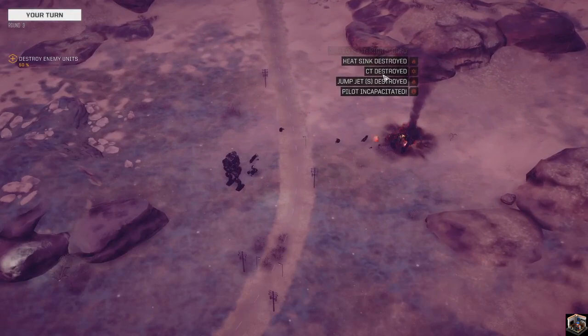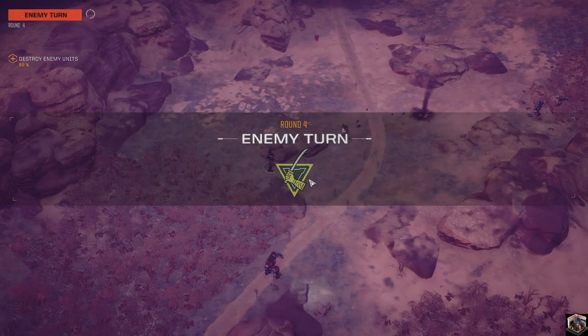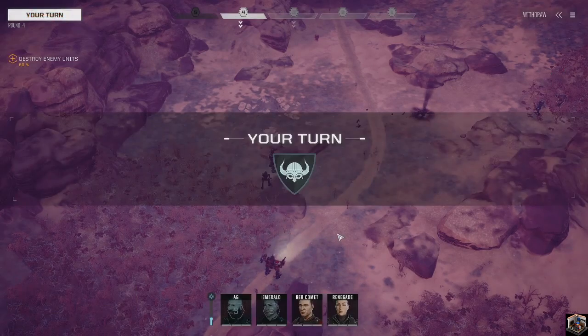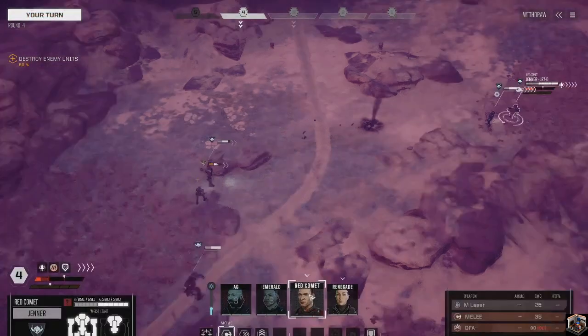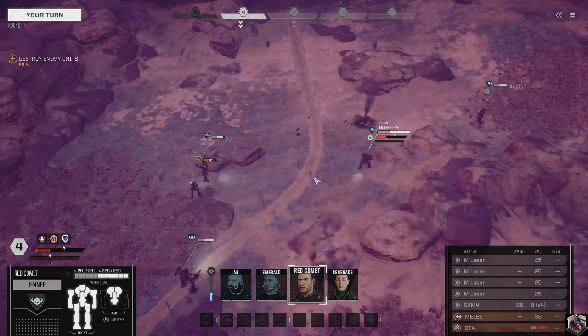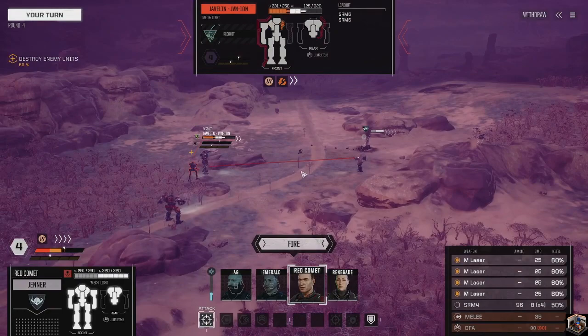All three rounds hit the center torso - he's going to kick me. At least we know it's only these two light mechs, which isn't that crazy. We're going to run our Jenner in here even faster and turn off the SRM-4 to manage heat. We're hitting him from this side, so my hope is we can get the torso or even a leg since we're shooting from a little higher up.